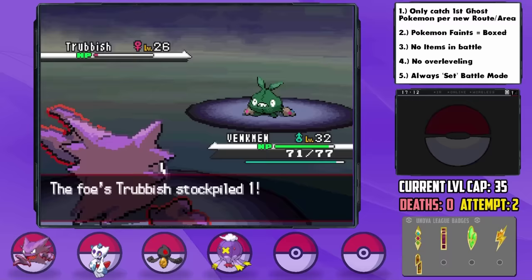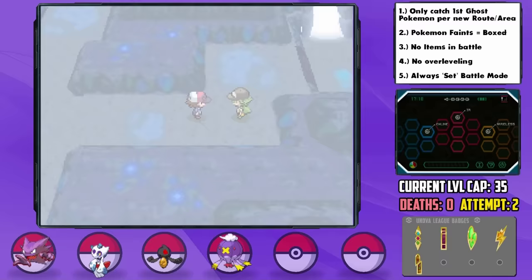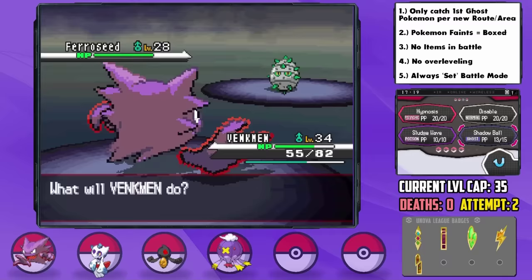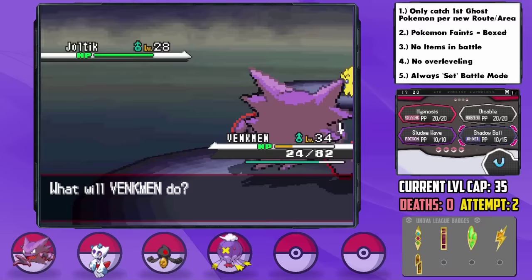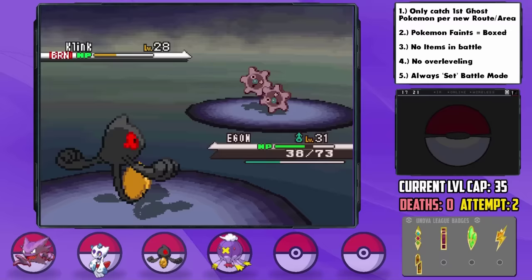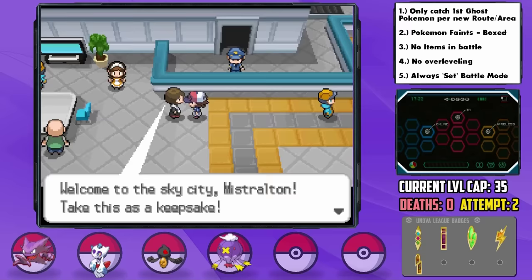At the end of Chargestone Cave, we face N again — this time with a team that has very tough typing for us, resisting or having super effective coverage against pretty much everything we have. I decide to go in with Venkman with the Eviolite and spam Shadow Ball through his first three Pokemon, being brought to just 24 HP before Klinklang comes out. I switch in Egan and go for the Burn-Hex combo to lower his attack. That grants us access to Mistralton City, and before the gym we can hit up the airport to get the Sharp Beak to boost Tully's flying moves.